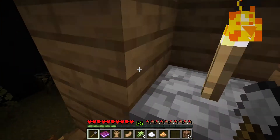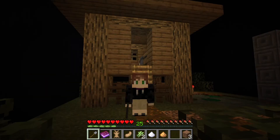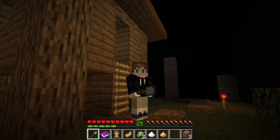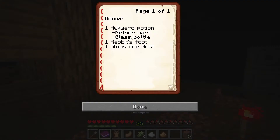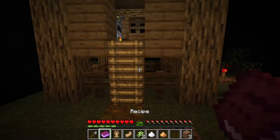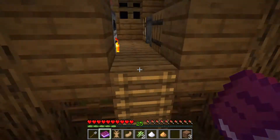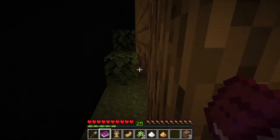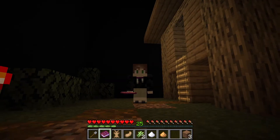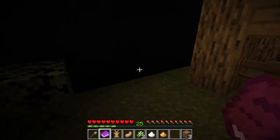It already has some blaze powder in it — sweet! So it's already got some blaze powder and now it's just time for crafting some potions. Like I told you guys before, I'm not the biggest fan of potions, but we've got to craft one. The recipe is nether wart, glass bottle, rabbit's foot, and glowstone dust. We've got two more glass to smelt — gosh, why do furnaces take so long?